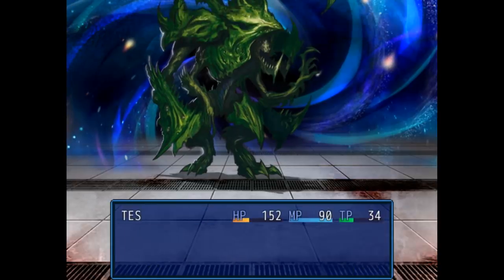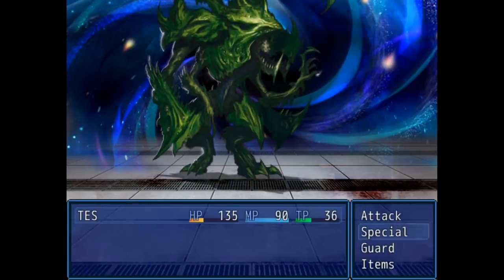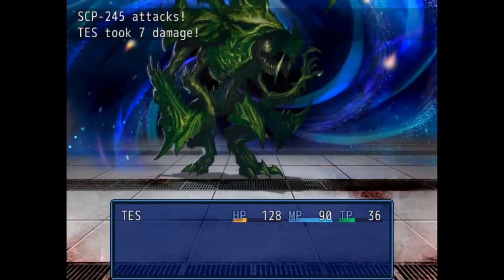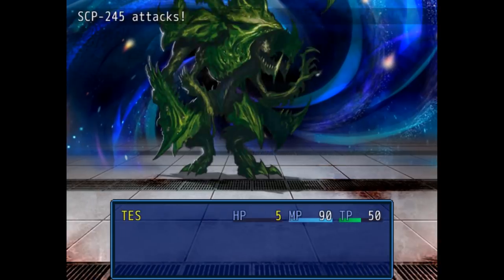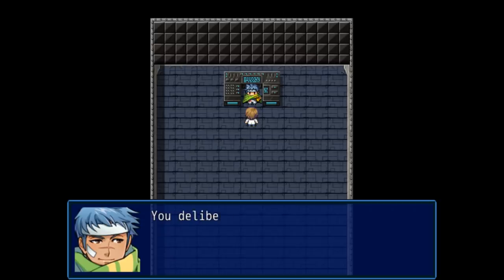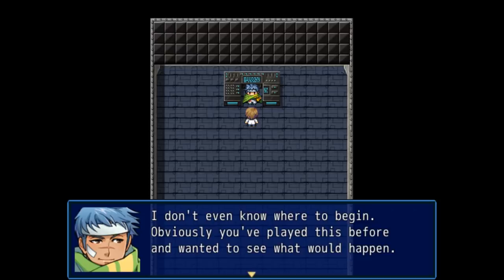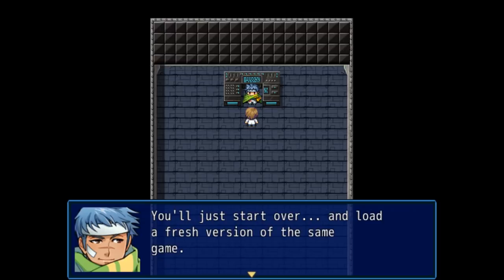There is one other ending, which has no bearing on the story of 245, but I'll mention it for completeness. If during the battle with 245, after successfully completing all the quests, you purposefully lose by guarding over and over, you get the last ending. Here, 245 realizes that we must have played this before and wanted to see what would happen, and says that nothing here matters as we'll just restart and start a fresh game. We disconnect, and that's that.